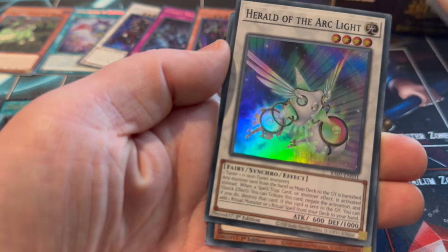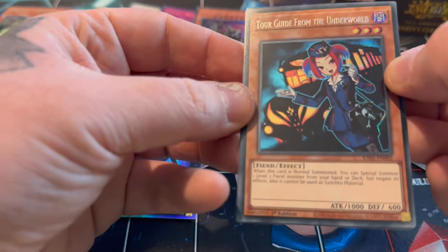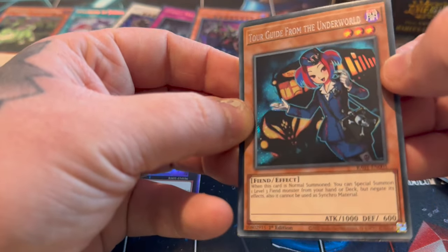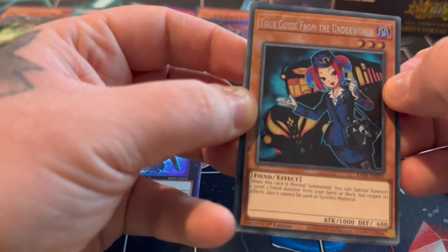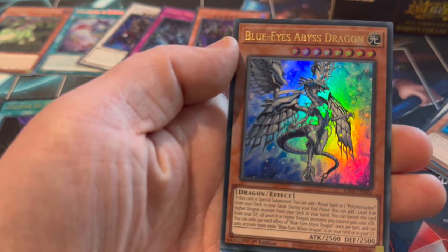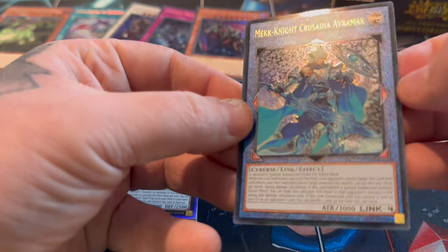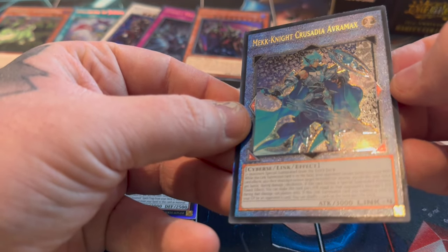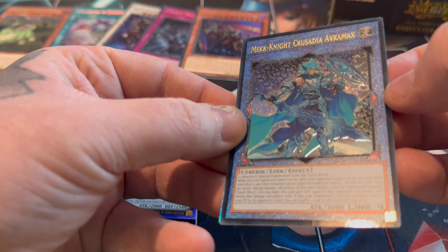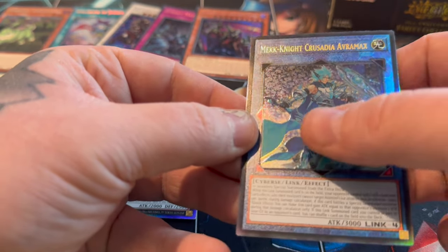We've got Alpha the Master of Beasts, Cloud of Orange Lights, and Turtaneon of the Underworld. I think this is actually one of the harder ones to pull as the Quarter of the Century Rare, but it's a nice Secret - it's not the Platinum Secret anyway. We have Blue-Eyes Abyss Dragon and Crusadia Alvamax. I think this is an Ultimate as well - oh, you can really see the textures on it. That looks lovely - they actually feel really nice as well, nice and smooth and sparkly.